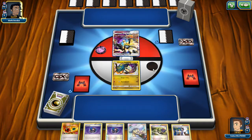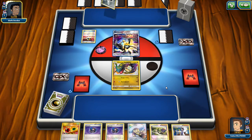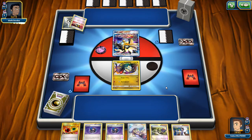He opened up with his attacker, I opened up with my attacker — Duskmane Necrozma and Shiny Rayquaza face-to-face. We didn't get anything else, but as you guys can see, I do have the Heavy Balls and the Lily. So in this case I can grab the other Shiny Rayquaza and set up, thin my hand so we can draw many cards with Lily.